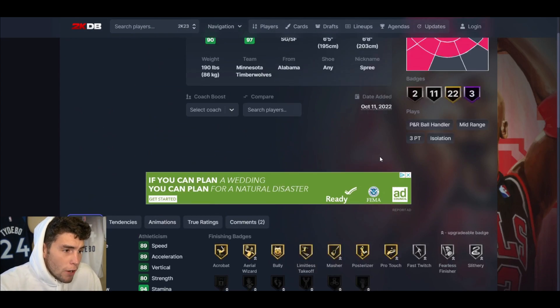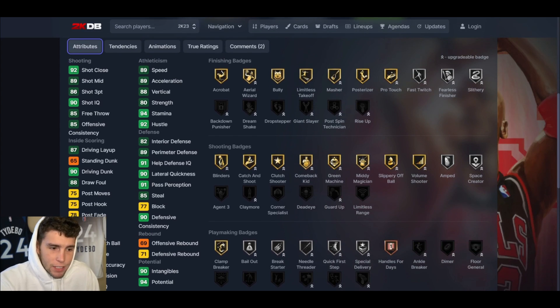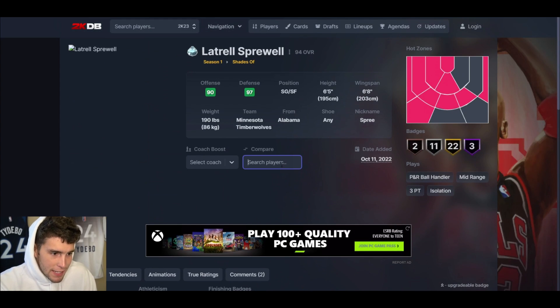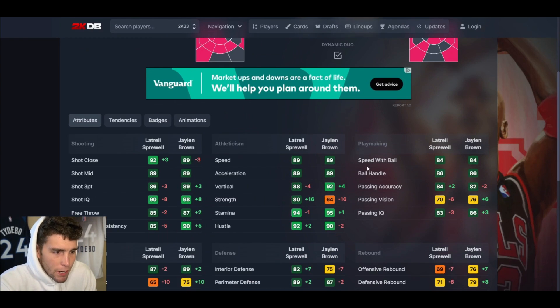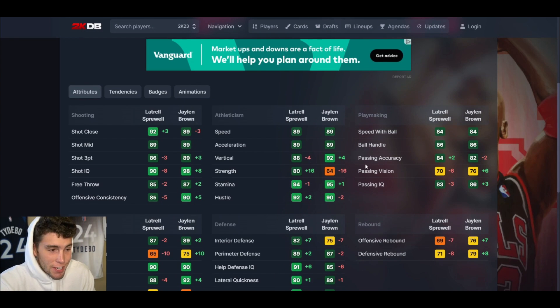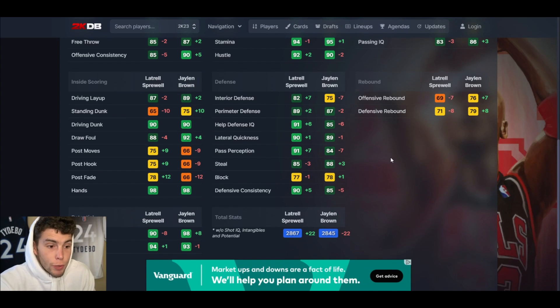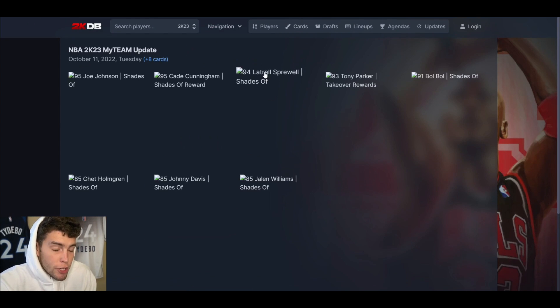When this card first came out I thought a Jason Richardson-type player would be better, but after looking at his stats, Sprewell is the ideal shooting guard in MyTeam — can shoot, has every shooting badge, dunks the ball at an elite level, and can get the job done defensively. Compare him to Jaylen Brown, do your own research, and tell me who the better overall card is — because I think it's closer than people will admit. Latrell Sprewell is absolutely him in MyTeam.